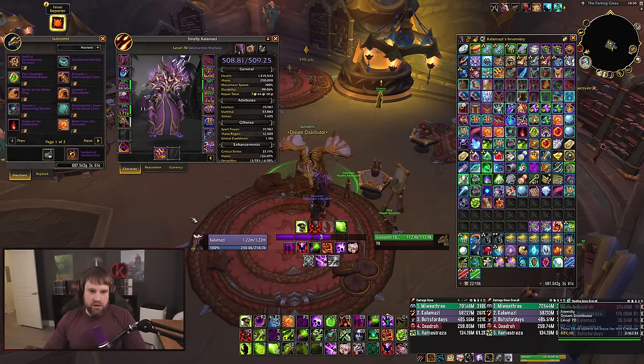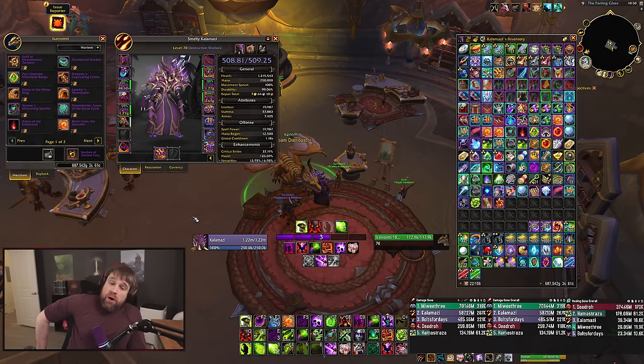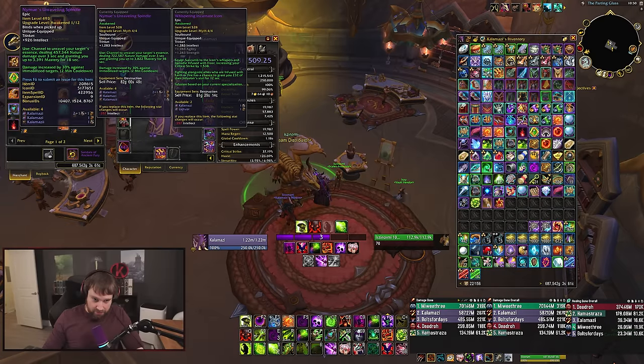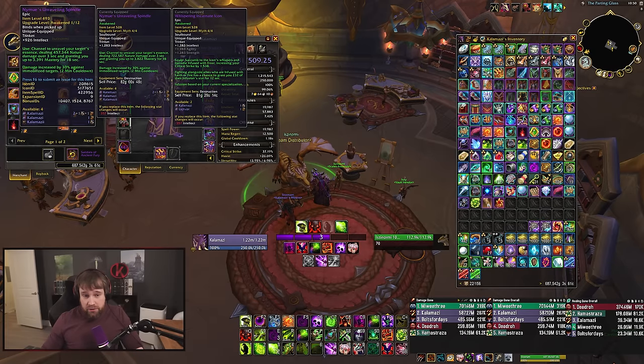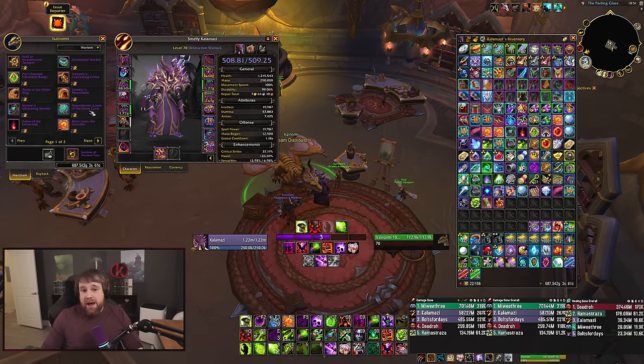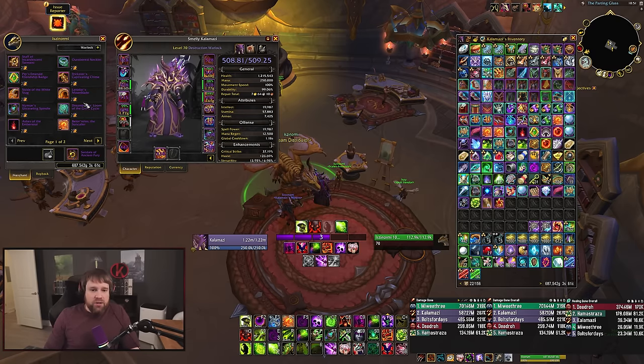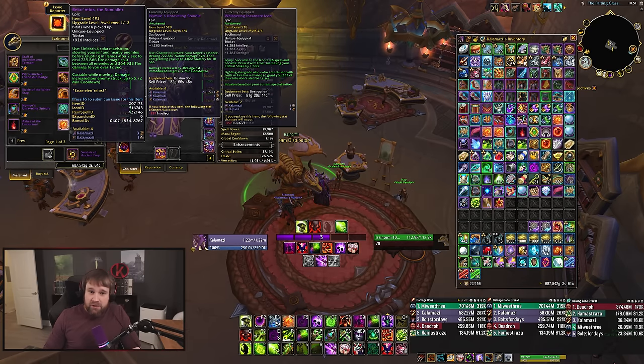Moving to the Mirror of the Dream vendor — the Dream vendor. One strong item here that is not rare is the Nymue Unraveling Spindle. In current sims, it looks to be the play for basically every spec. It's good for Demo, Destro, and Affliction — Destro and Affliction want it more than Demo. It has solid single-target raw damage on use, a mastery buff, and baseline intellect. Also notable: the rare neck from Dream is honestly probably overvalued — the effect is pretty minuscule compared to a ring.